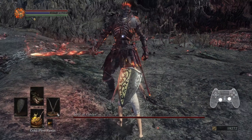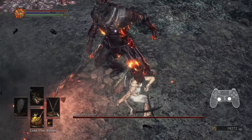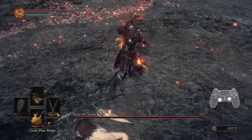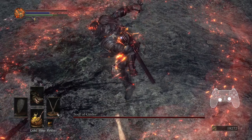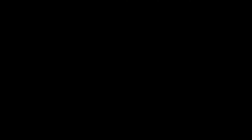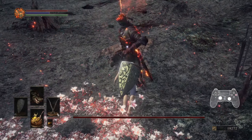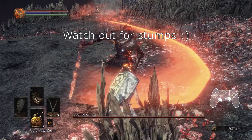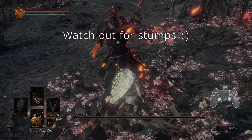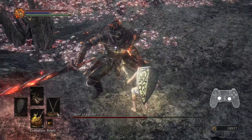Another thing that seems to influence follow-ups is the direction of your left analog stick relative to Cinder. Holding upward or moving toward Cinder seems to promote follow-up attacks. After outspacing or rolling the second attack of a combo, move back in to bait the third, whenever applicable. This is another possible argument for using the sprint back method by default, as doing so will allow you to press up on your left analog sooner.